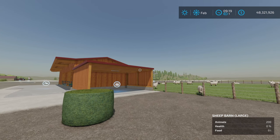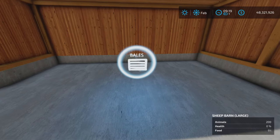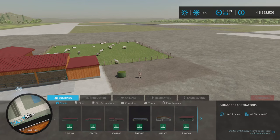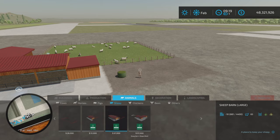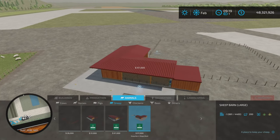This is changelog 1100, which added a new bale icon — I can see it right here. Let's have a look at where to find it: Animals and Sheep. And there it is — $97,000, Sheep Barn Large, capacity 200 sheep. So a good size.